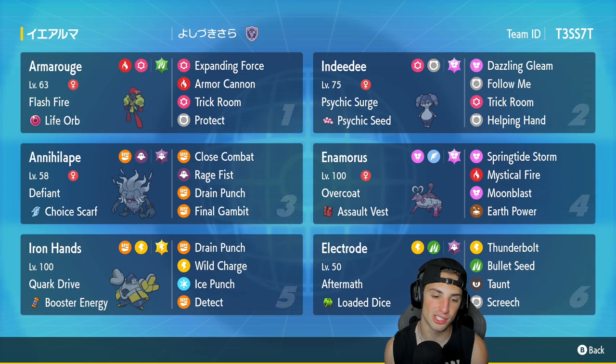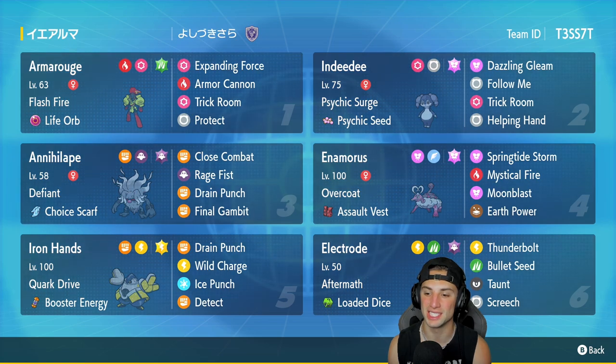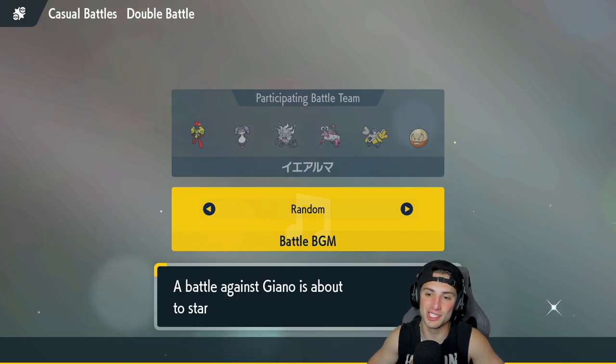Iron Hands is in our fifth slot. It's a great Trick Room Pokemon because it's so strong, so bulky, and so slow — Trick Room is definitely its friend. It's got Cork Drive, Booster Energy as item, Drain Punch, Wild Charge, Ice Punch, and Detect. The final Pokemon and star of the show is Hisuian Electrode, the Grass and Electric type, with Aftermath, Loaded Dice as item, Thunderbolt, Bullet Seed, Taunt, and Screech to lower the opponent's defensive stat. Rental code is in the top right corner.